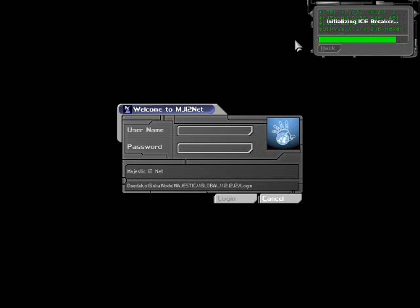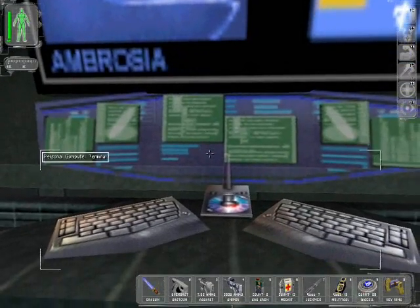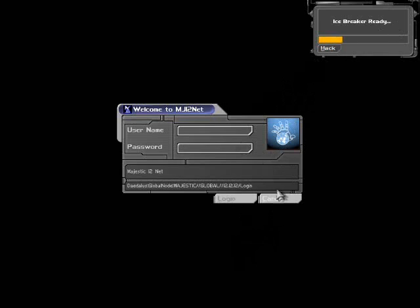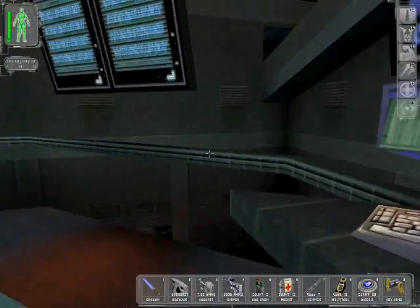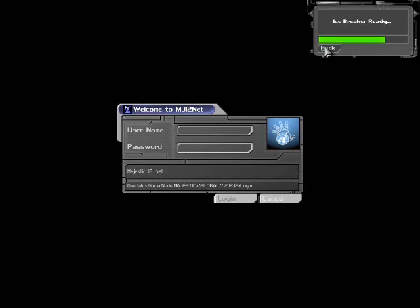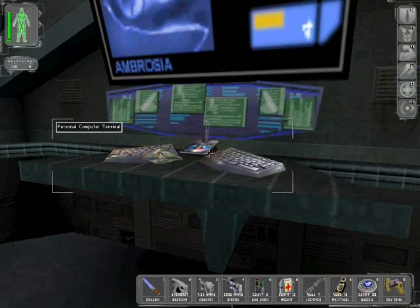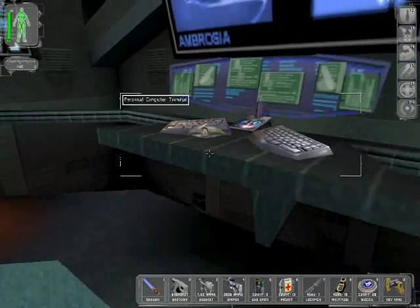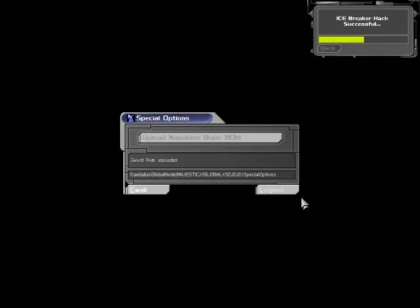I don't need to bother with any silly usernames and passwords — just press the hack key and it works. I did it wrong though. I was hoping to read some emails because as soon as I press that button all these guys go hostile. Let's save here. In every other game the F5 key is quick save, but not in this one — this one uses the numpad plus key. That's why that droid keeps appearing every time I try to save. Mission completed.